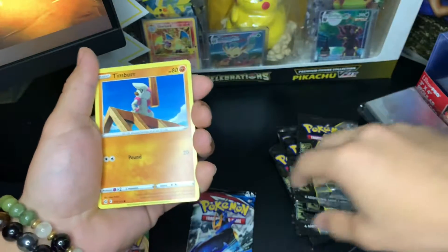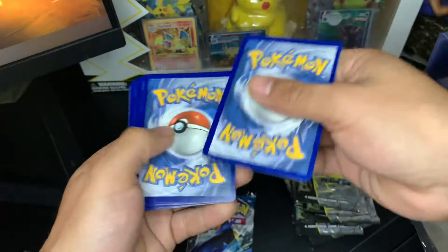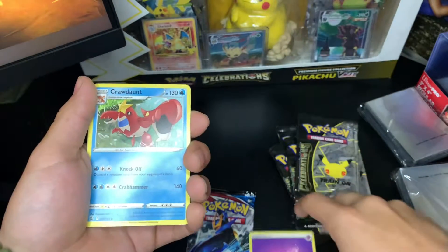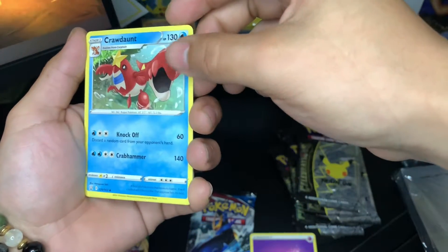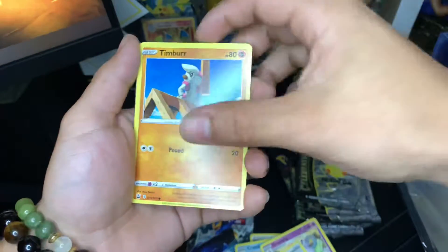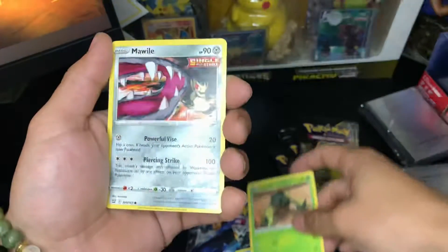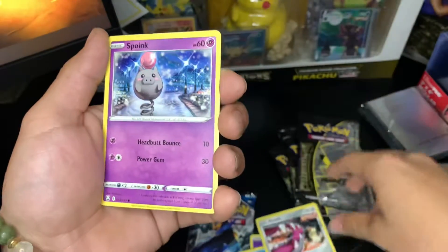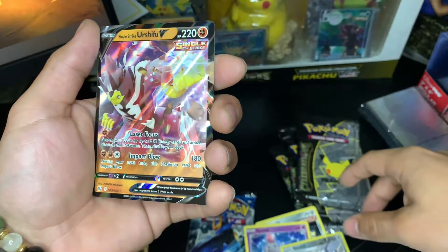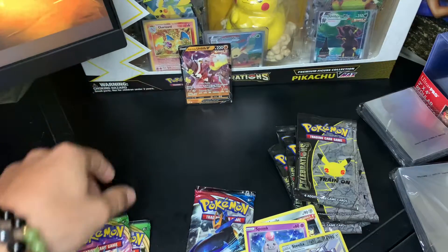Code card right there. Flip it over — four from the bag. We're going to go Fire type. Got a Groudon, Grumpig, a Trainer Energy — Energy Recycler, Cacturne, Mawile, Spoink, Steelix. And we got a Yveltal V! Nice card to pull right there.